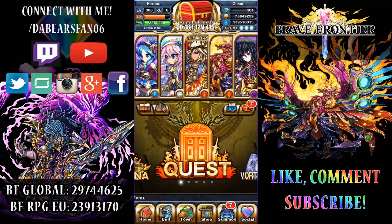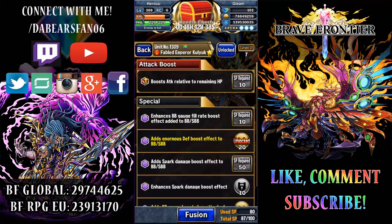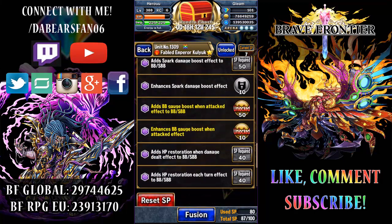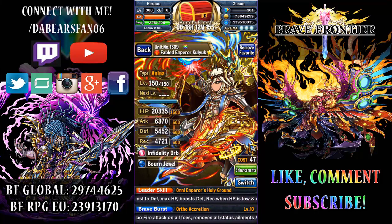Hey guys, Bears fan of the 6 year, and today I have something for you — Brave Frontier. So the last summon video, we summoned Kaluk and here he is. Almost 100% finished enhancements, I'm a tiny bit short right now. I need 13 more. I decided to go with Enormous Boost Defense Effect to BB and SBB, adds BB gauge boost when attacked and enhanced that. I'm going to go lastly with the top two. Here he is, pretty awesome stats — 20,000 HP. Pretty freaking sweet.